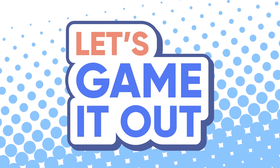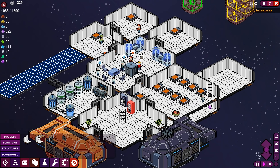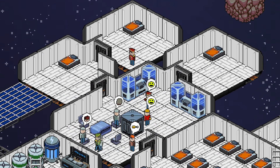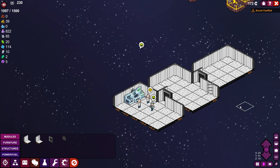Hey everybody, welcome back to Let's Game It Out. It's time for some more Meeple Station. Last we left off, we had finished building out parts of our space station, but we still have a lot to do. We're currently researching botany to make sure that we can actually do something with that. We have to build out some of our officer's quarters, and hopefully we can finally start looking into building stuff so our space station can go to other parts of the galaxy.